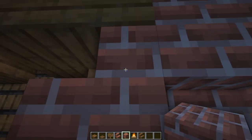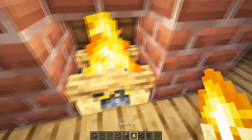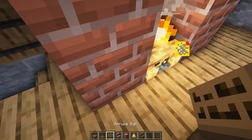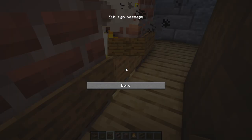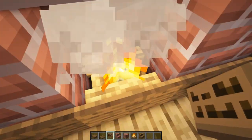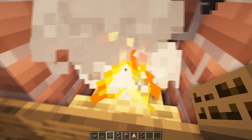Place four blocks underneath those two stairs and then a campfire on this spot — don't worry, it won't burn the house down. Place one, two, and three spruce signs just in front of it to cover the fireplace so it looks like you can't fall in.